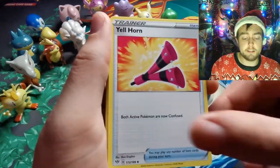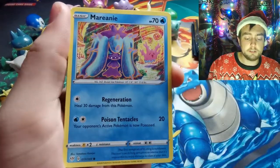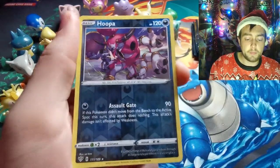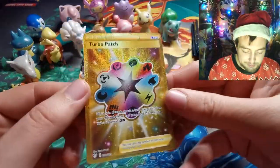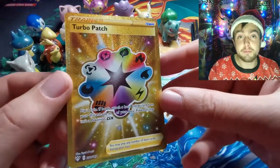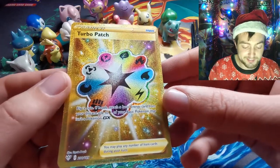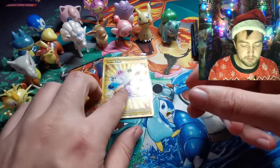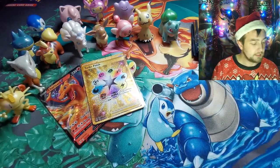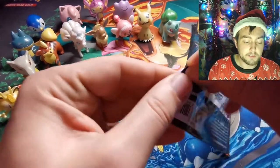Fire Energy, Reginald, Carkol, Bursyael, Sinistea, Shelmet, Meltan, Milcery, Purloin, Hoopa as a Reverse. And — boom! There we go. We are pulling absolute fire today. We have ourselves the most beautiful of all the gold cards: the Turbo Patch Trainer. That is an absolutely beautiful card. Gonna sit it down there with the Charizard.